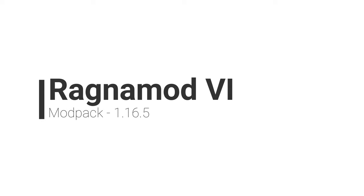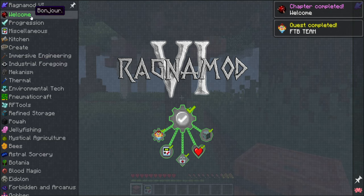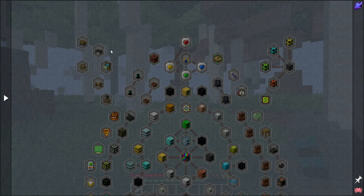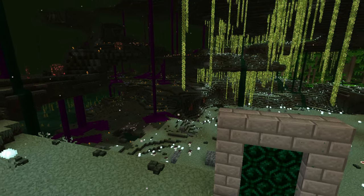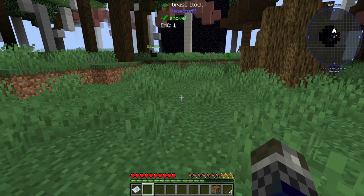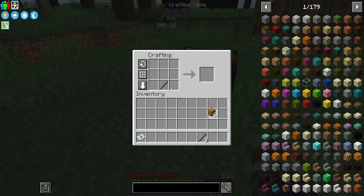Number 5: Ragnamod 6. Boasting a collection of over 300 mods with a lot of quests, magic and tech, exploration features and dungeons, this pack is truly immense. You can play with many different styles of mods, including agriculture and new dimensions like the Undergarden and new dragons. With mods like Extra Boats, Gateways to Eternity, Botania, Extreme Reactors, More Villagers and Harvestcraft 2 to name a few, this is an interesting modpack to play.